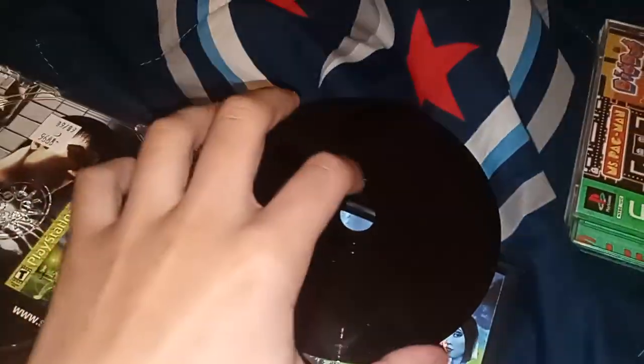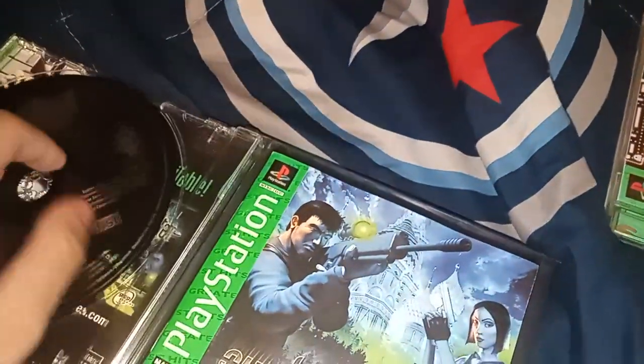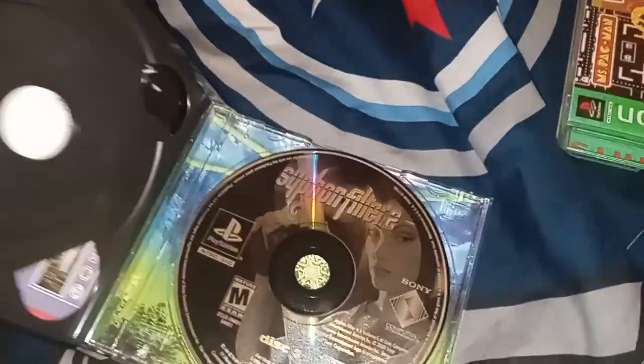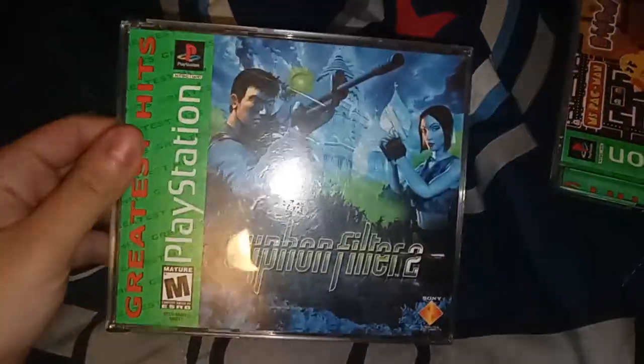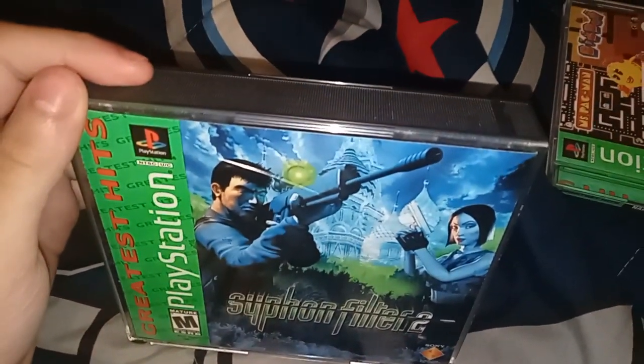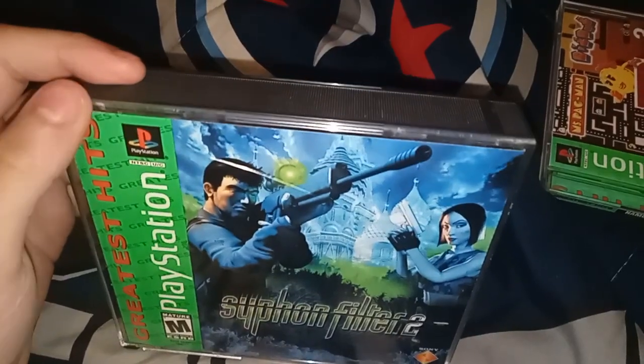Here's another Greatest Hits game I got — Siphon Filter 2. With multi-disc jewel case games, if you ever get a Greatest Hits multi-disc jewel case game it's very different. You get a green label manual with black and white discs, maybe just a silver background with black text, the PS1 logo in white, and a black background.